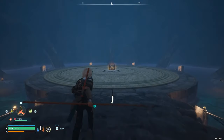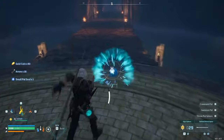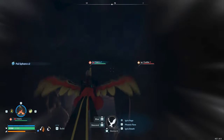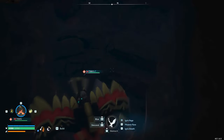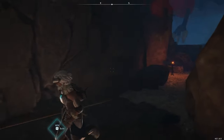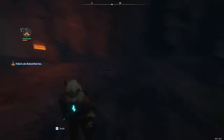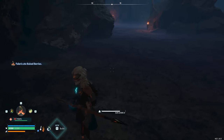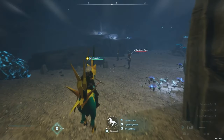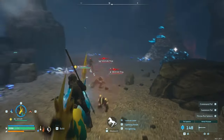You can speed up cave exploration the same way that you can speed up overworld exploration, by using a mountable pal to move faster. The only consideration you need to make is that the doorways between cave rooms are quite small, and getting off and on your pal over and over again will eliminate any speed gain if your pal is too large to fit through the gap. This means that most, if not all, flying pals should be avoided, but a sleek and fast grounded pal can really help you speed things up, like this Univolt for example.